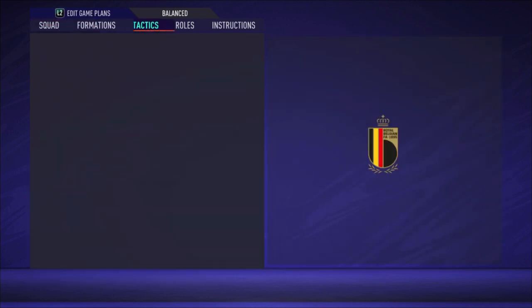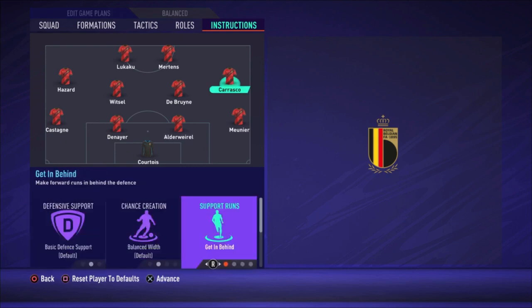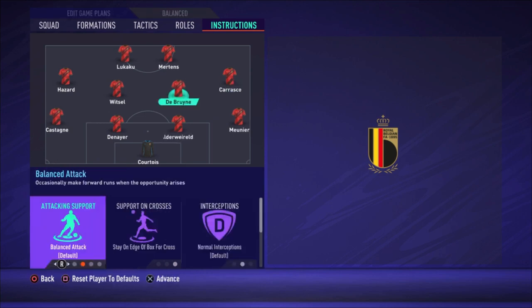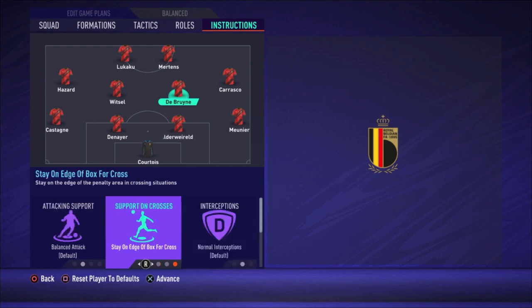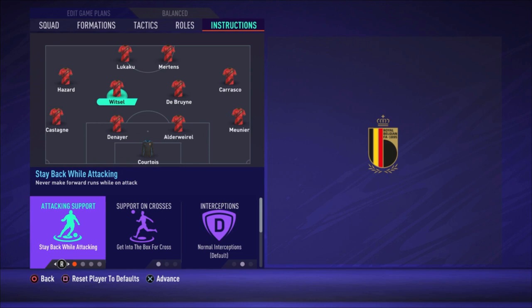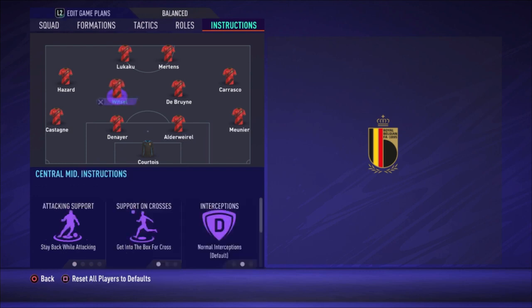For instructions: Meunier stays back while attacking. The two center backs are default. Castagne, same as Meunier — stay back while attacking. For the right midfielder, I chose get in behind, support runs, and get into the box for the cross. De Bruyne stays on the edge of the box for the cross and covers center — balanced attack is fine for him since he already has a high work rate, so he moves forward and tracks back automatically. Witzel has medium work rates, so I set him to stay back while attacking and stay on the edge of the box for the cross and cover center.